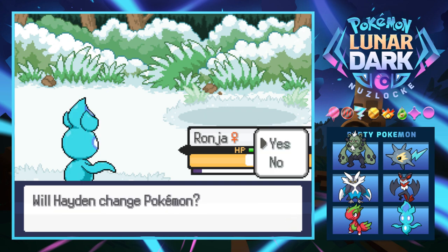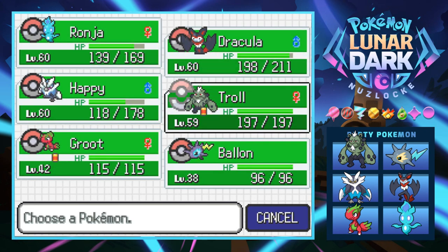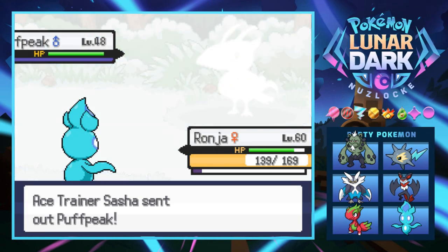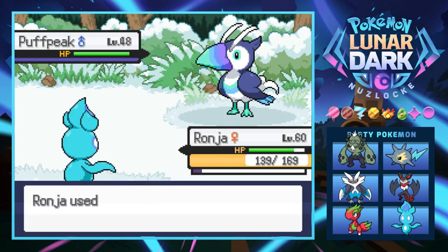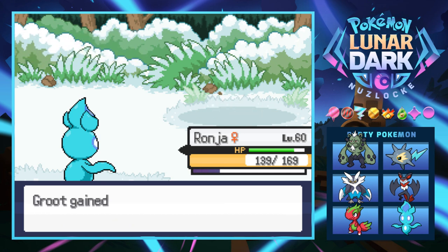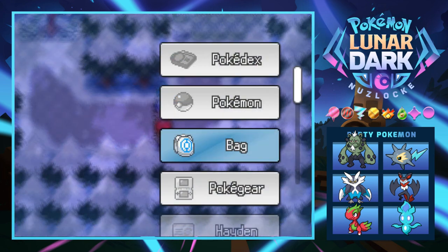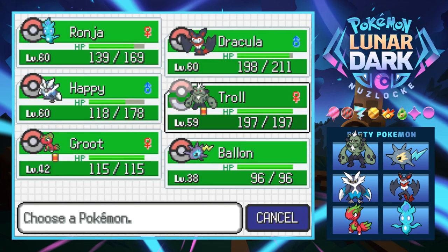It's a Puff Peak. We'll switch the lead to Troll after and use one more Flamethrower — because this Puff Peak's been looking at me funny. Hope you like fire, down you go. Just another ace — get aced! Let's put young Troll in front.